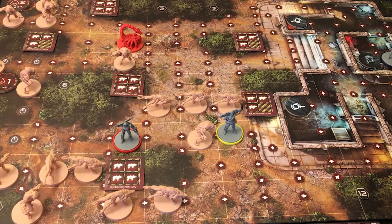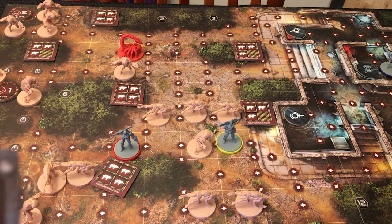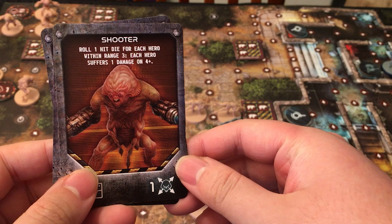Because once all the heroes have done their actions, then all the aliens left activate. You choose a group to activate at once — so you could say all the runners are going to move three. Then biters — all of them roll one hit die for each hero within range one. Like this one here would bite this hero — each hero suffers one damage on a four-plus, and then they move two spaces. There might be more monsters than this, but every alien will activate depending on their behavior and movement, towards the starting area.